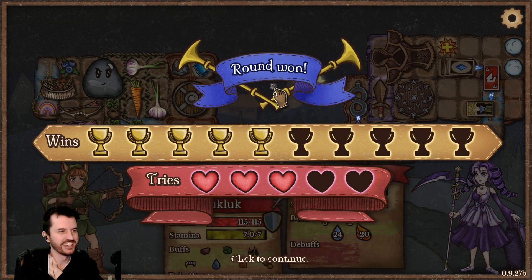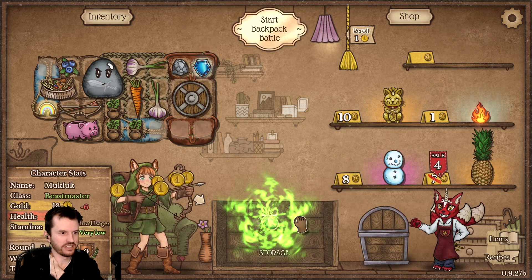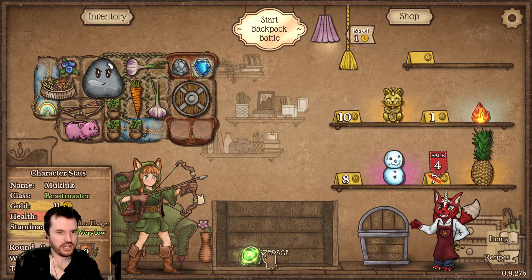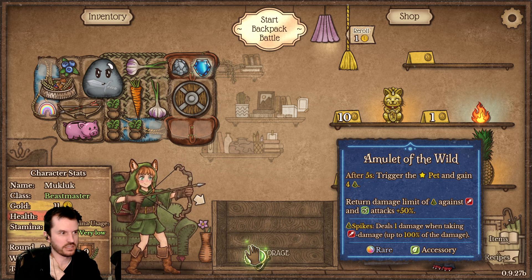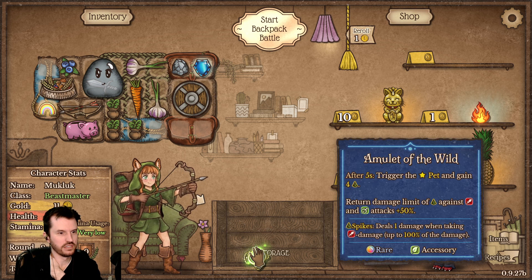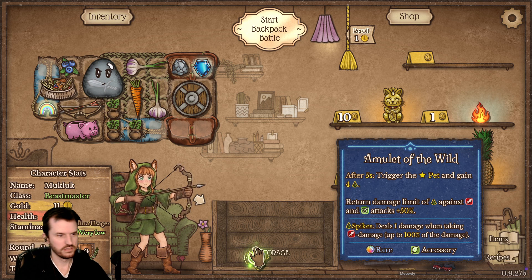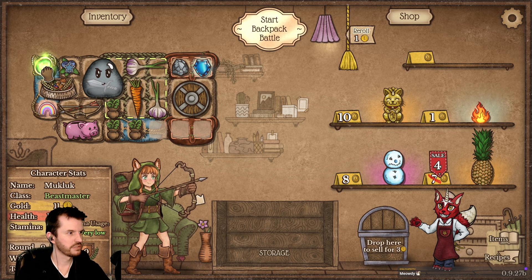It was at 22 damage a shot there at the end. Is that an Uno reverse card? I wish I had seen what that does. Amulet of the wild: trigger the pet and gain spikes, return damage, limit of spikes. Don't think we actually have a — well, I guess Steel Goober's a pet. Yeah, I don't know that that really helps that much.